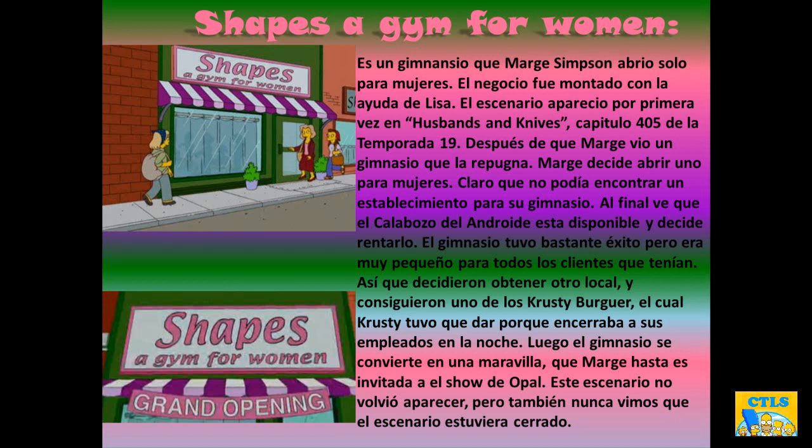Shapes: A gym for women. Al final ve el calabozo del androide que está disponible y decide rentarlo. El gimnasio tuvo bastante éxito pero era muy pequeño para todos los clientes que tenía. Así que decidieron obtener otro local y consiguieron uno de los Crossy Burgers, el cual Crossy tuvo que dar porque encerraba a sus empleados en la noche. Luego el gimnasio se convierte en una maravilla, y Marge hasta es invitada al show de Opal. Este escenario no volvió a aparecer pero también nunca vimos que el escenario estuviera cerrado.